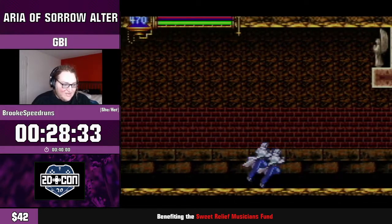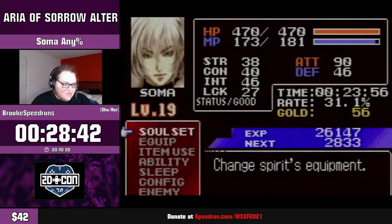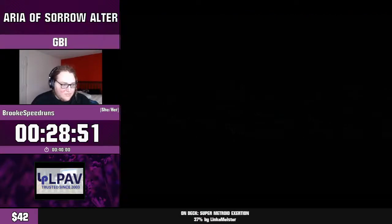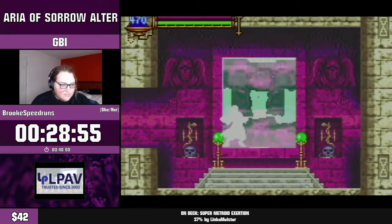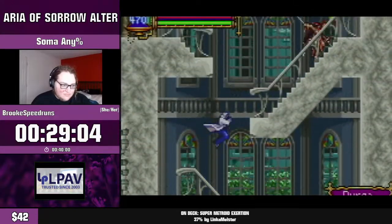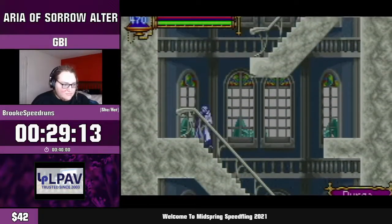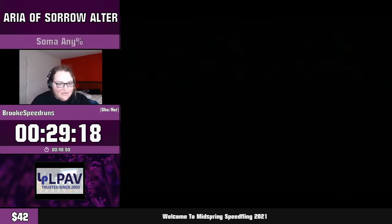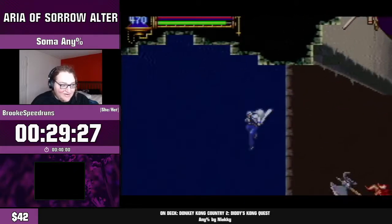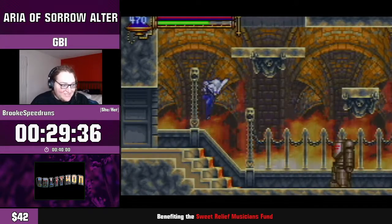We cleared the statues and got Giant Bat — one of the most useful souls in the game. Moving around with Giant Bat is going to be slightly faster than walking or even backdash cancelling. It does take a good amount of MP to use, so you have to use it sparingly. One nice thing about Alter that you might not notice if it's not pointed out is it removes all the load areas from the original Aria of Sorrow — they didn't actually load anything, they were just there to look cool.